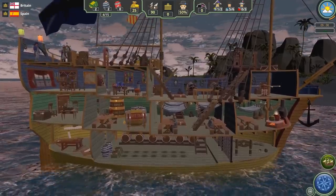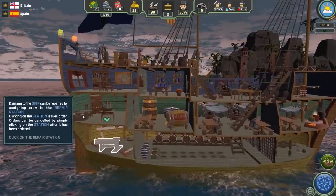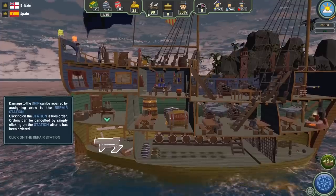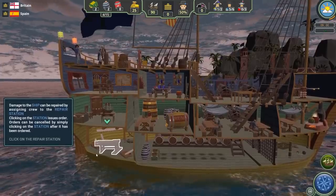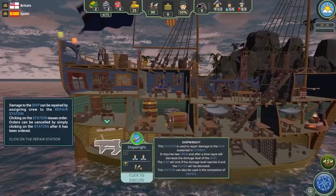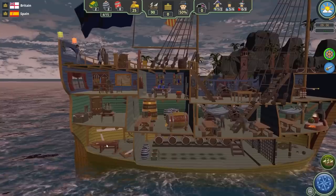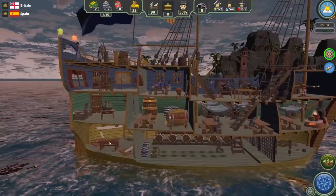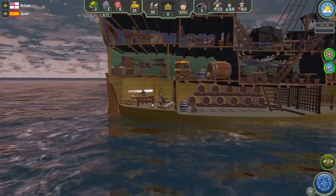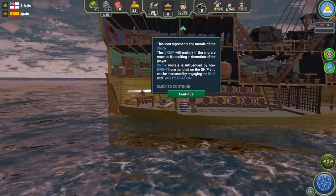The game is telling us to take a look at the hull — it's at 90% — and it's going to walk us through repairing it. As you take damage, your ship's hull strength can go down. You need to manage that by having crew members go down to the shipwright quarters in the bottom left to repair the ship. All we have to do is hover over the icon, left click, and the crew automatically goes to work.